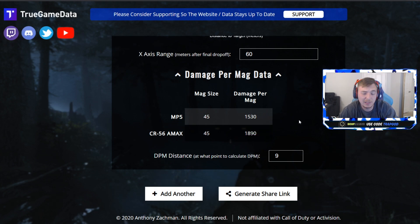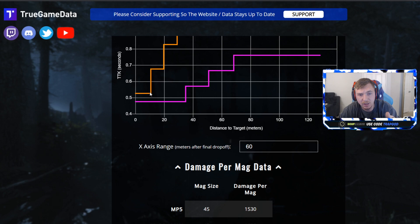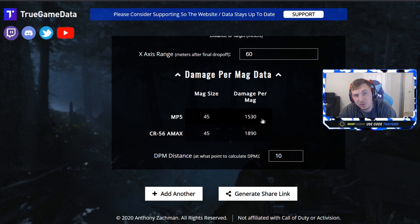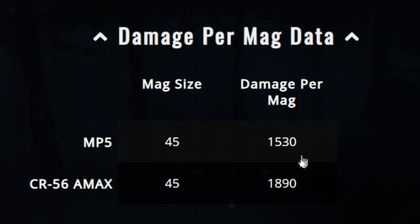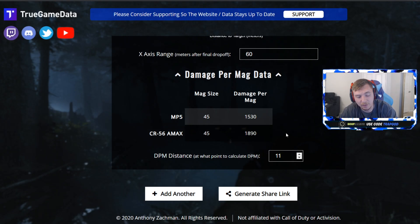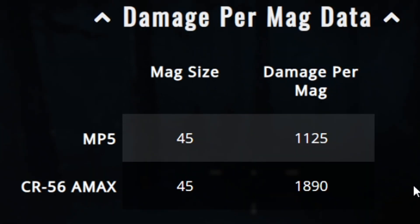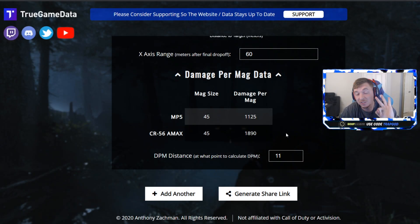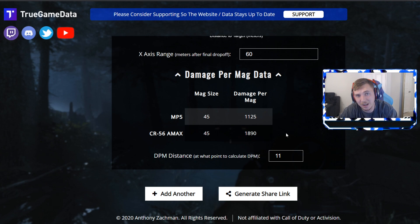What makes the A-Max probably the best gun right now is when you compare the damage per mag data to the MP5. The MP5 only kills up to about 11 meters, so at 10 meters you're still doing 360 more damage with the A-Max — that's a whole extra down on an enemy. As soon as the MP5 drops off past 10.5 meters, you're doing 750 more damage at 11 meters and beyond, which is 3 downs. This is where the A-Max absolutely excels and beats every gun in the game.